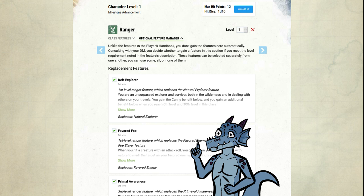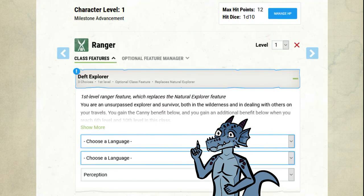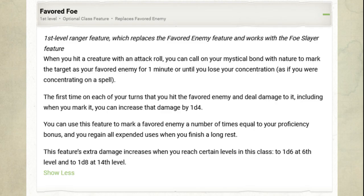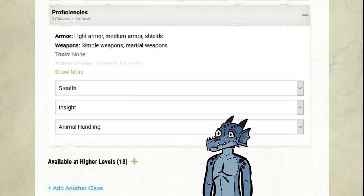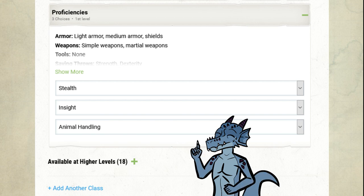Level 1. We use all the replacement features. With Deft Explorer, we double our Perception. Pick what languages you want. Favored Foe is a separate feature from spells — concentration, 1 minute, no action cost, just a simple hit. The first time on each of your turns that you hit the favored enemy and deal damage to it, including when you mark it, you can increase that damage by 1d4. The best part is no action cost and it doesn't use spell slots. It even scales eventually. People don't like this feature, but I feel as soon as they see what happens at level 5, they will quickly change their minds. Proficiencies: Stealth, Insight, and Animal Handling. I pick Animal Handling because I want to befriend animals — that's RP value. My concept is Steve Irwin again.